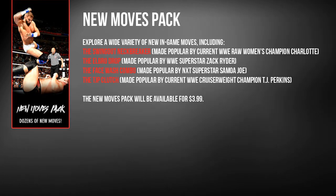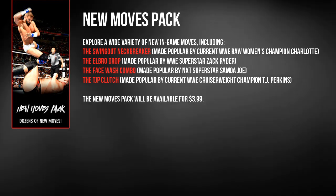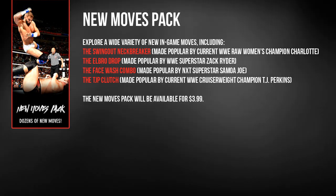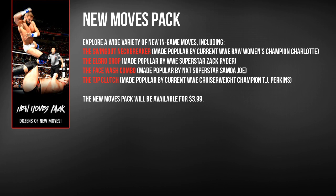Up next we have the New Moves Pack which features the likes of the Swing Out Neckbreaker used by Charlotte, Zack Ryder's Elbow Drop, Samoa Joe's Face Wash Combo, and the TJP Clutch from the new WWE Cruiserweight Champion TJ Perkins. Those are a few of the new moves we can expect to see, with a full list coming closer to release. If you want to pick up this pack as standalone it's available for just $3.99.